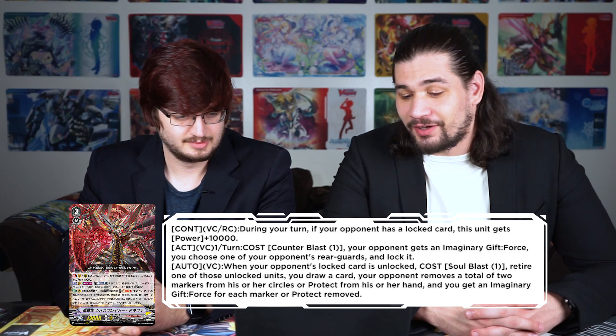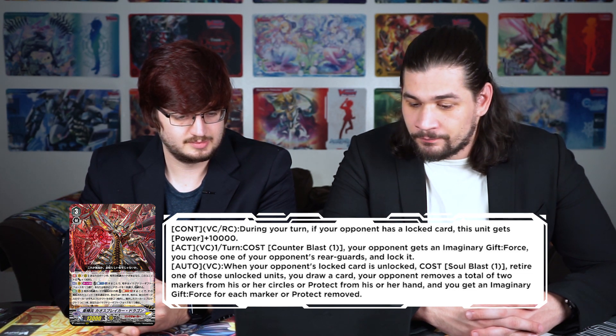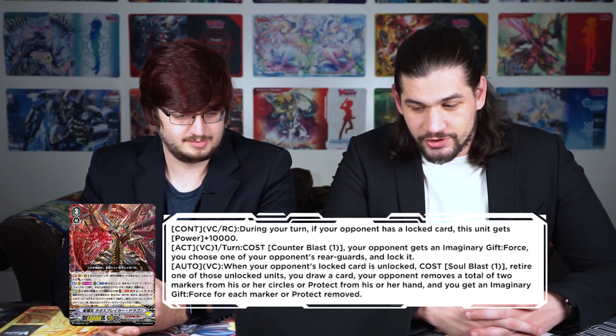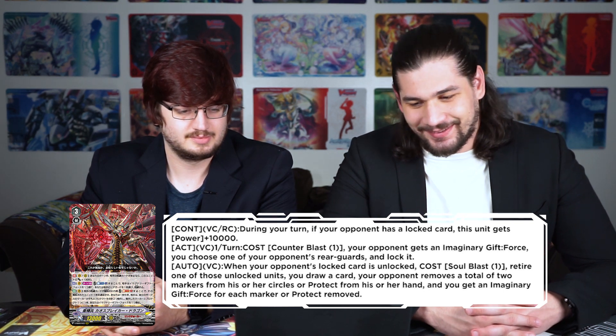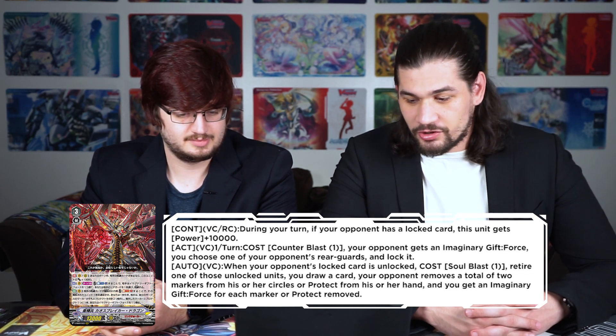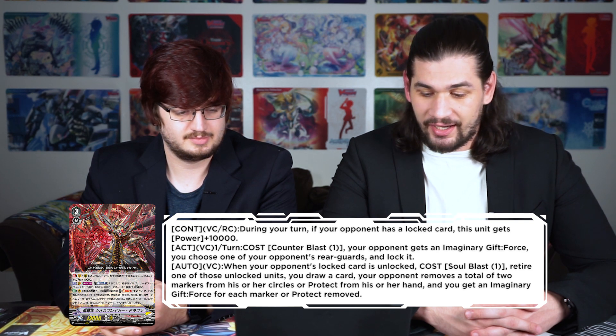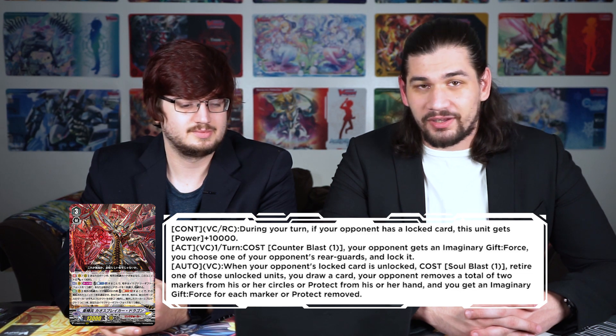We need the big boy himself: Starvator, Chaosbreaker Dragon. The man is back, and as you can already notice, he doesn't have a marker symbol — but don't worry, he gets one. He has three abilities. Continuous vanguard/rearguard during your turn: if your opponent has a locked card, this unit gets 10k power. Act vanguard, once per turn — cost counterblast one: your opponent gets an imaginary gift force, and you choose one of your opponent's rearguards and lock it. Last but not least, auto vanguard: when your opponent's locked card is unlocked, soulblast one — retire one of those unlocked units, you draw a card, your opponent removes a total of two markers from their circles or protect from hand, and you receive an imaginary gift force for each marker or protect removed.